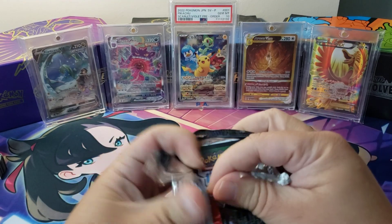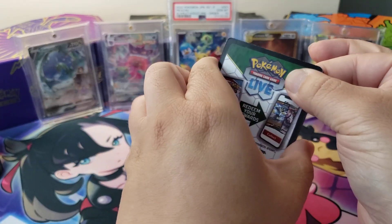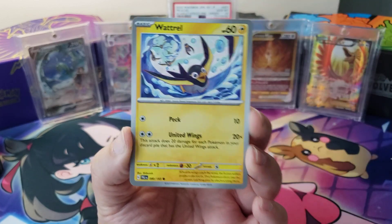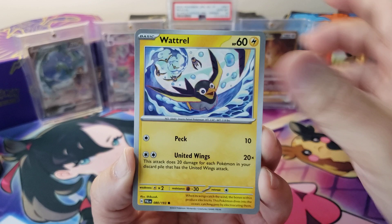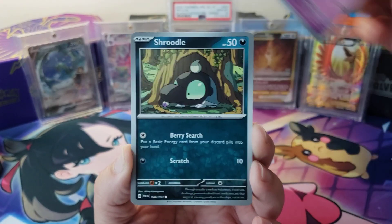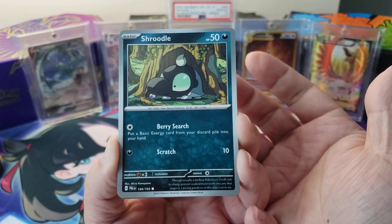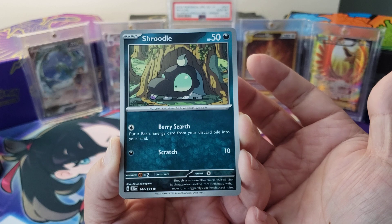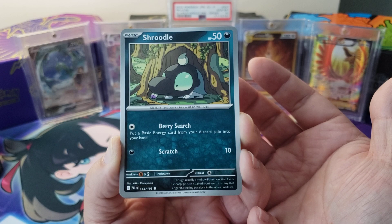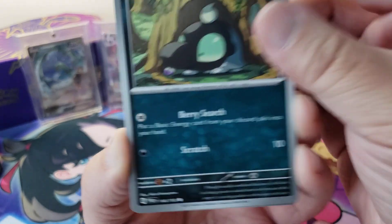I hope everybody's having a great day. The 7 Paldea Evolved packs are coming from my second booster box, and I've not really pulled anything crazy out of those yet, so we'll see. We may get them today, hopefully. Hopefully we'll get an SAR or SIR or something. We got a Shrudele — usually a mellow Pokemon. It will sink its sharp, poison-soaked front teeth into any that anger it, causing paralysis. Oh, those are teeth — I thought that was a Tongbro sauce.